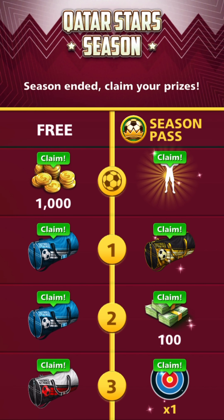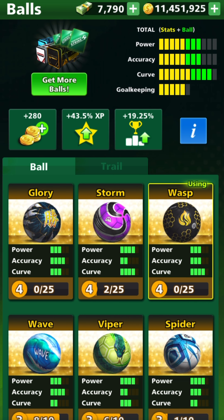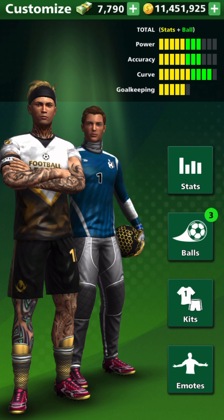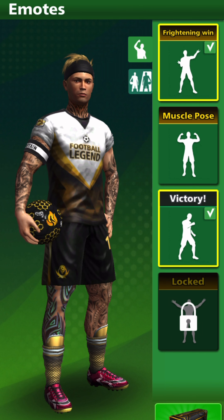And then the trail guys — oh God, I didn't even upgrade my wasp. 400,000 coins. We could probably use this, because it's a black ball which would look good with the red Qatar Trail. Let's definitely use that. And then let's put on that new emote, which is the muscle pose. No way, that's kind of cringey. It's kind of cringey, but we're going to use it because it's a new one. I've been using my backflip a lot, so let's change that up.